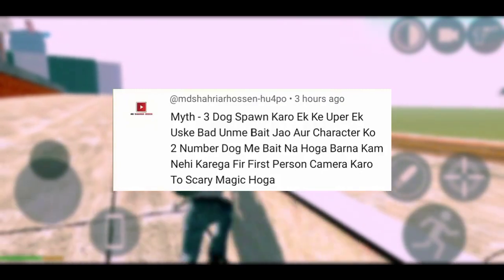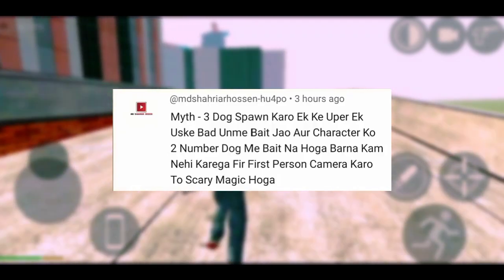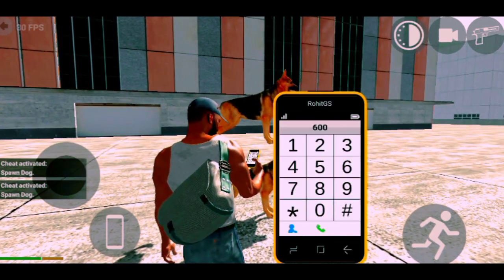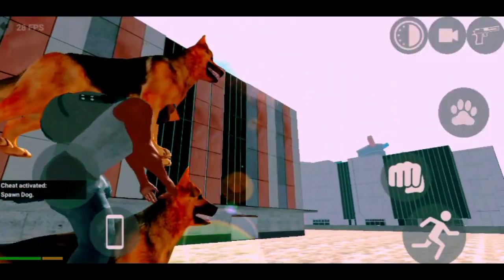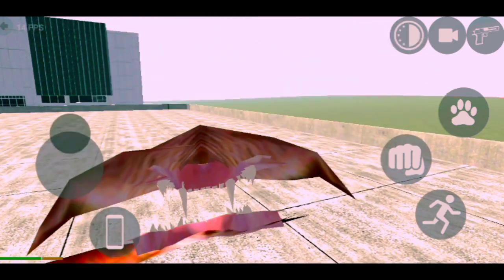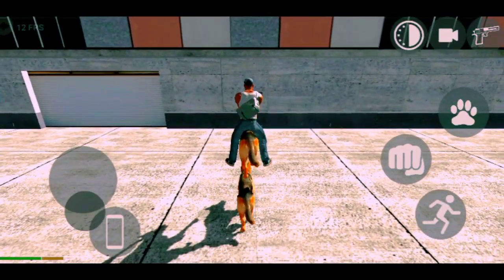Next myth: Spawn three dogs, one dog on the other, and put your character on the second dog, then change your camera angle, and you will get some secret magic. Let's try this. First of all, we have to do three dogs. I will try my character on the second dog and change the camera angle. Check this — this is your dog's mouth, and look at his eyes — literally, what a danger! This is what I've tried for the first time, but it's crazy. Go ahead and try it quickly and comment. This myth is confirmed.